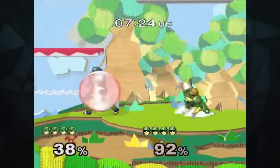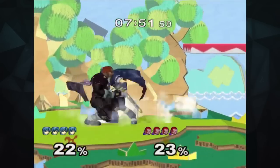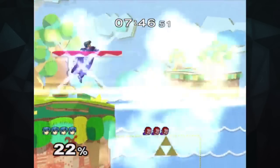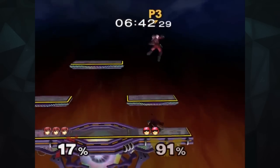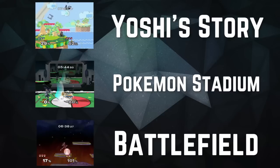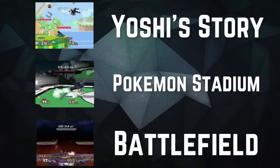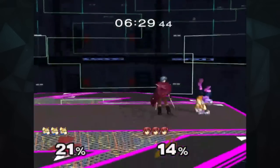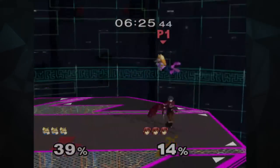When fighting as Marth, the smaller the stage the better, because they accentuate his range. If the stage isn't as big, you'll be capable of getting your opponent off much faster, which means more opportunity for an early kill. He has an advantage when fighting on a stage with platforms that are within reach of his sword. Stages like Yoshi's Story, Pokemon Stadium, and Battlefield each possess platforms that make it easy for Marth's tippers to connect, not to mention less breathing room for whomever you're fighting. Final Destination can also be a great stage for Marth, since the level is empty, allowing him to chain throw and juggle his opponent with ease.